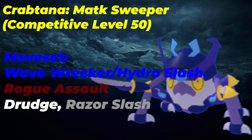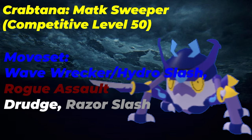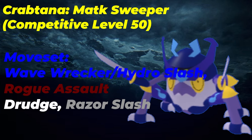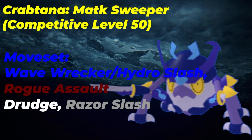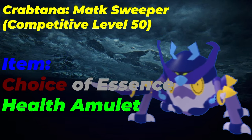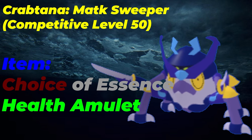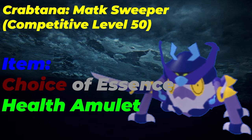For the final slot, you can run Wave Wrecker or Hydro Slash. Wave Wrecker has a higher damage potential and higher damage ceiling; however, it does score fewer crits than Hydro Slash. There is a 20 base power difference between these two moves, which is significant enough to run Wave Wrecker over Hydro Slash. As for the item of choice, a Health Amulet, Milkshake, and an Essence are what I would recommend. Crabtana doesn't want to use extra energy-costing items because of its sweeper role — it doesn't want to run out of energy, so Essence is recommended.